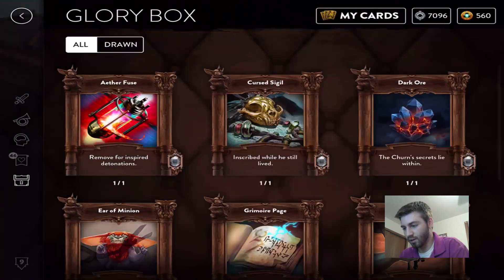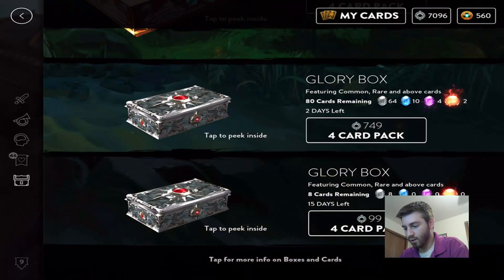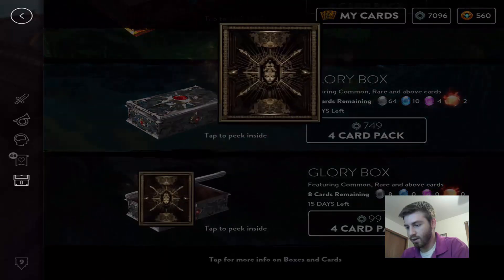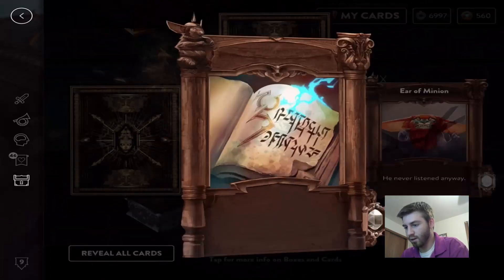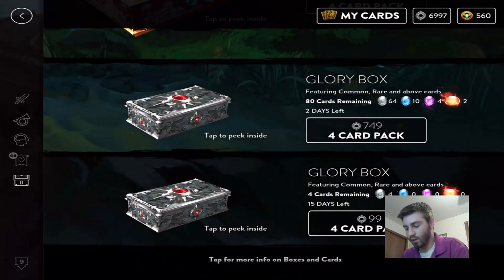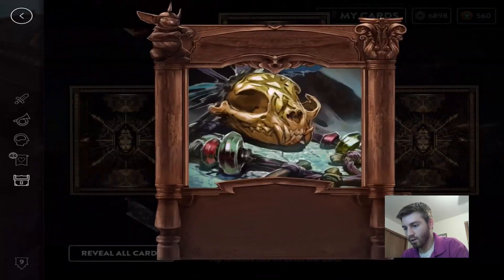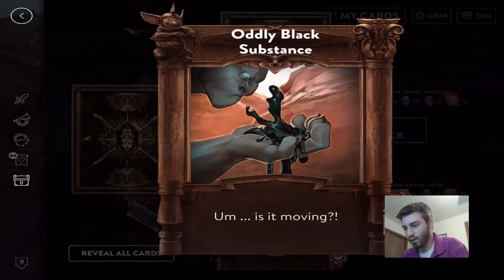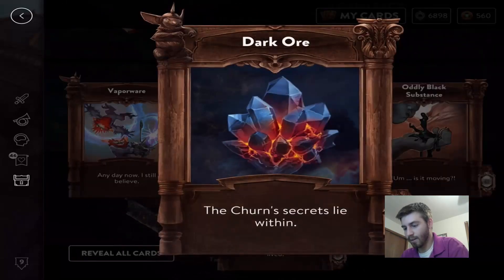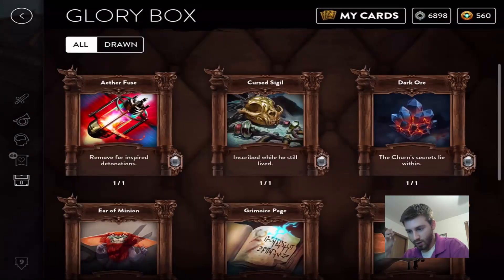What is in the glory box? Curse Seagull — okay, we do need those. We'll use some of our glory. Nice, we needed that one — didn't need that one. Curse Seagull — nice! All right, so now it's refilled with the same ones I think.